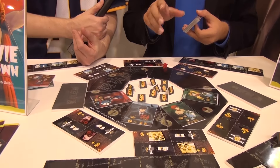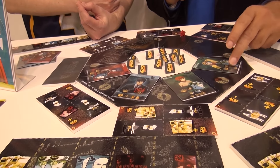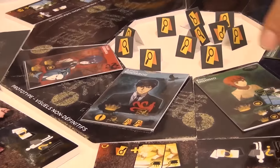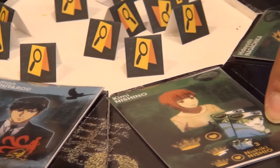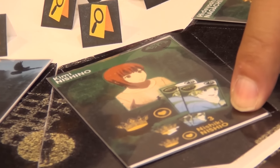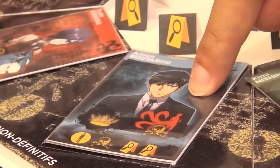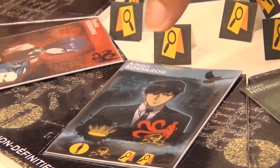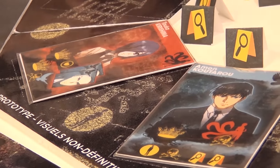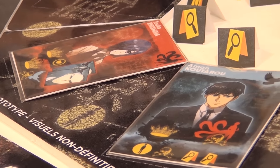Each player plays a character from the anime. Each character has different goals, as you've seen on the card. Humans collect two or three same cards. For the Ghoul, it's to find the Inspector and kill him. And for the Inspector, find the Ghoul and kill him. It's a game of bluff, it's an abstract game.